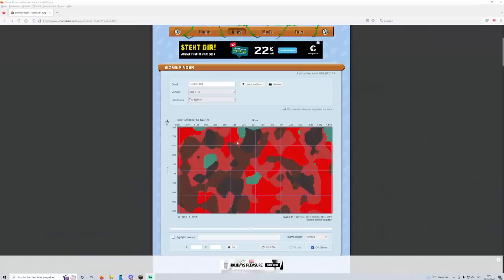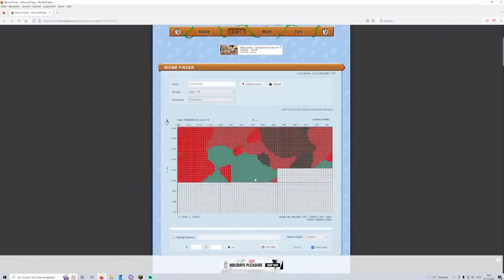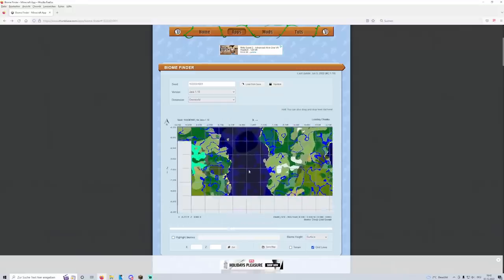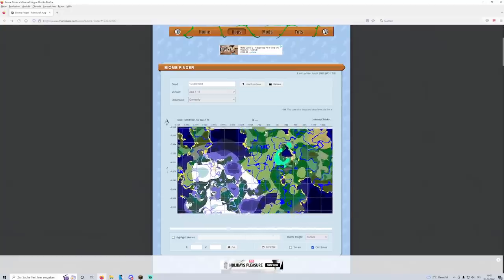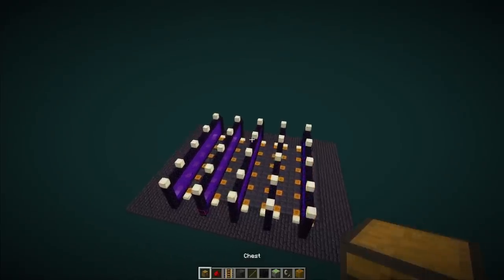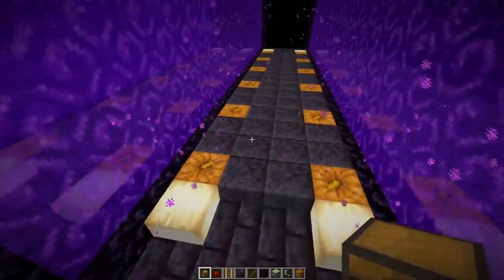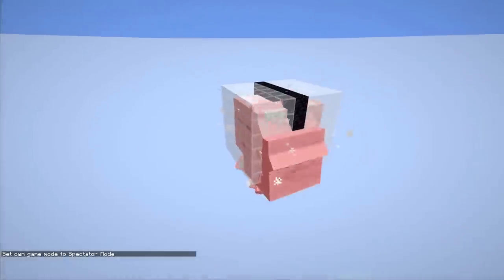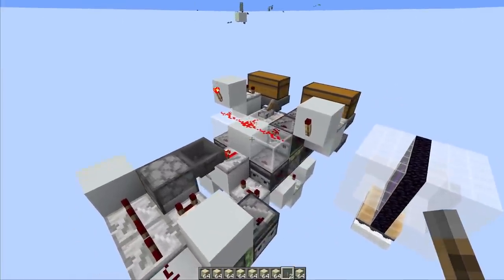I checked pretty much every warped forest biome within about 2,000 blocks of 0,0 and none link to a warm ocean biome on the overworld side. Warm oceans are actually quite rare in this seed - cold oceans and lukewarm oceans are easy to find, but not warm oceans. So the ghast farm is off the table. I don't want to go 4,000-5,000 blocks into the nether for this. Really unfortunate - I was so confident I'd find a good location that I already built the ghast farm and solved all the little issues.